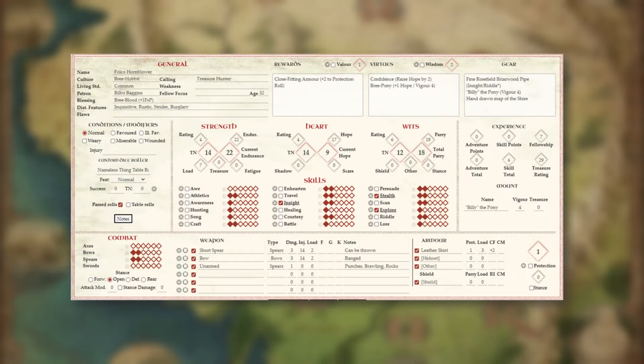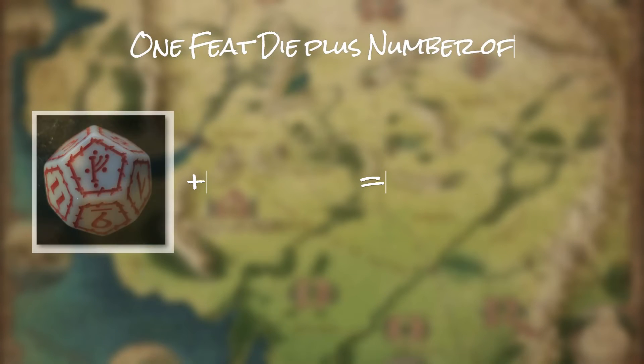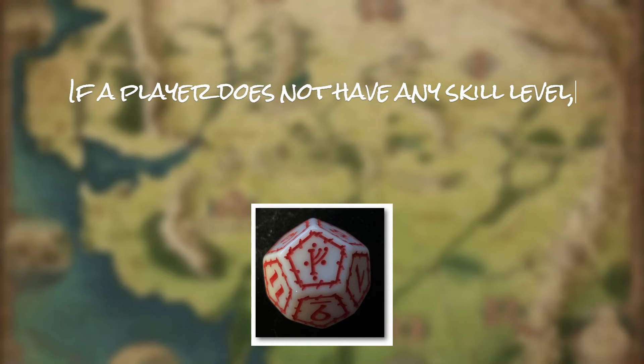Once the Loremaster advises what the players must roll, the process goes as follows. First, identify which skill is to be rolled for — in this example, we will roll for Riddle. Second, the player looks at their hero's Riddle skill to see how skillful they are; in this case, Falco Hornblower has 2 diamond pip marks out of 6, which translates into 2 Success Dice. Third, the player rolls a Feat Die plus the number of Success Dice as per the skill level. If a skill has no Success Dice, then one would only roll the Feat Die.